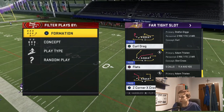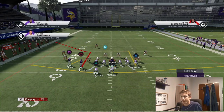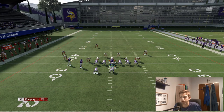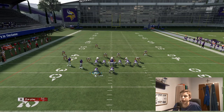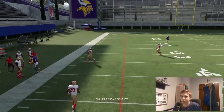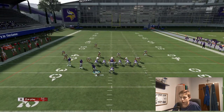We're going to come out in Z Corner X Cross and this is going to beat Cover 3 very effectively. I'm going to come out against a 3-4 Out Cover 3. All we're going to do is streak Dix — that's triangle, square, and then left stick up for streak. Then block my right halfback — my fullback in this case — which is triangle, R1, R2. Then I'm going to motion out Cook and that's the whole setup. It's going to get open very, very easily and very consistently.